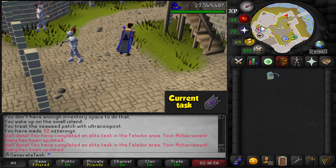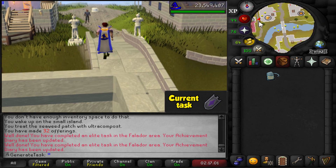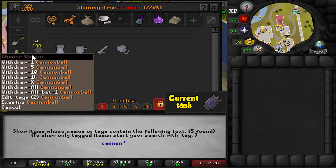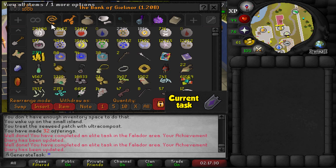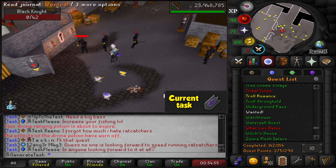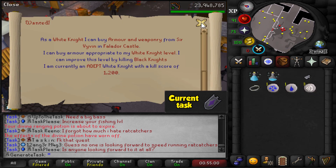I said kill the white knights, but I meant kill the black knights — you get the white knight ranking from killing the black knights. The unfortunate thing is I only have 200 cannonballs left in my bank, which is pretty much nothing, so I won't be using them. I only need 400 kills so it's fine to kill them without a cannon. The very last black knight — this one is going to be number 1,200 — and we should be able to buy ourselves a white two-handed sword now. Wait — it's 1,300, not 1,200.